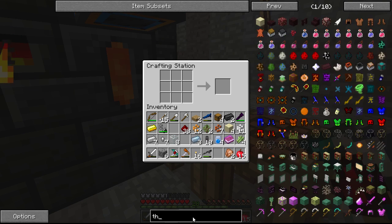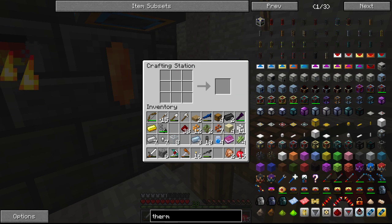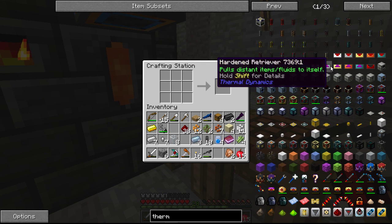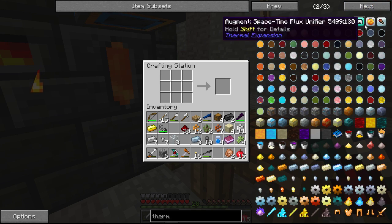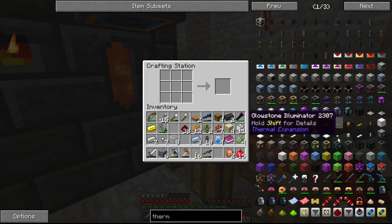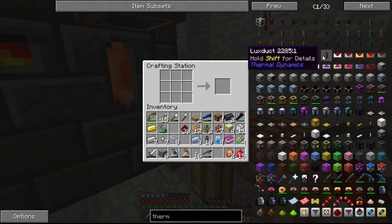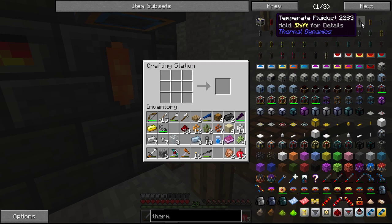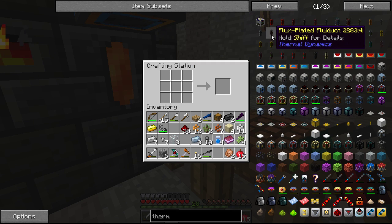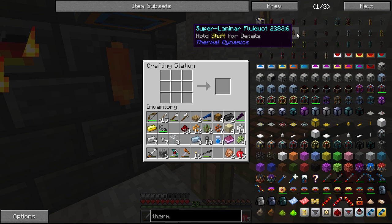Let's go to Thermal. Thermal — and we want to find some power cables. That's not going to be it. Is it on the last page? No. I know we've got like flux duct, right? There's flux duct, there's structural duct, temperate duct, flux plated, super laminar fluid duct — wow.